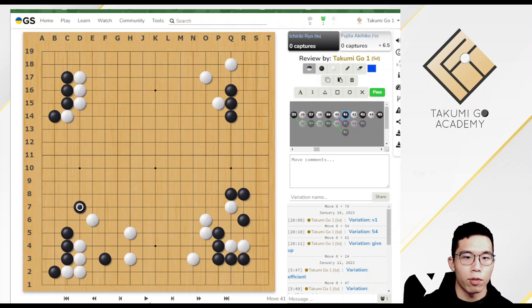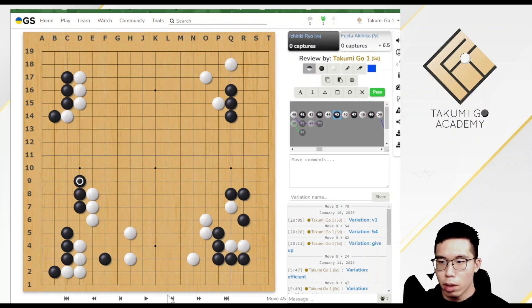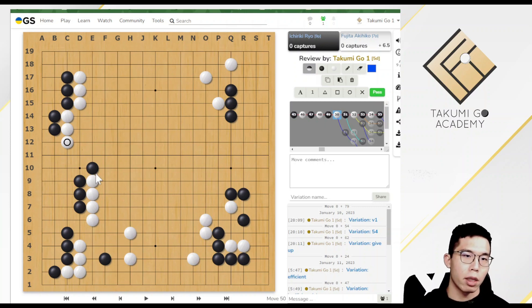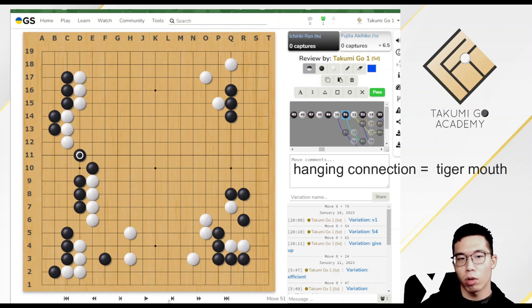Then Black played a nice move. White pressed. Normally we don't like it when White presses our stone because we don't want our opponent to surround territory on the 4th line. But White is prepared for this — after this press, White extends at a point to reduce Black's territory at the edge. So you can see White is very clear about what he is playing.